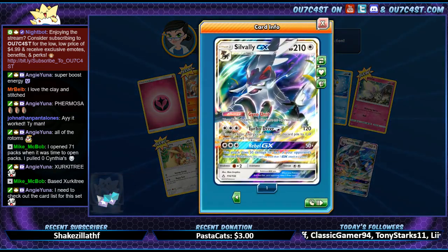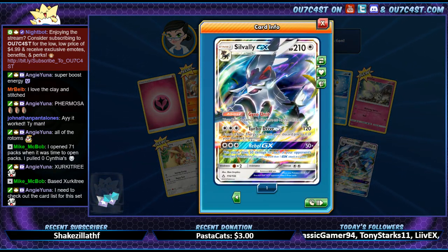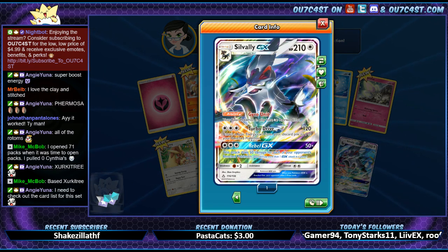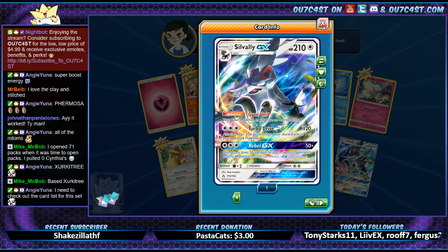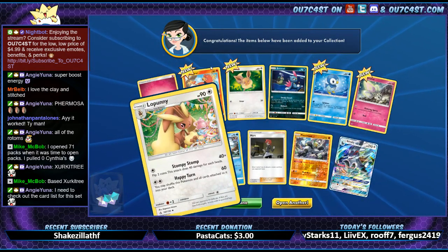Still a GX, it's still a GX though nonetheless. Euro Unit — your basic Pokémon in play have no retreat cost. Wow, that's pretty cool. Low Punny.